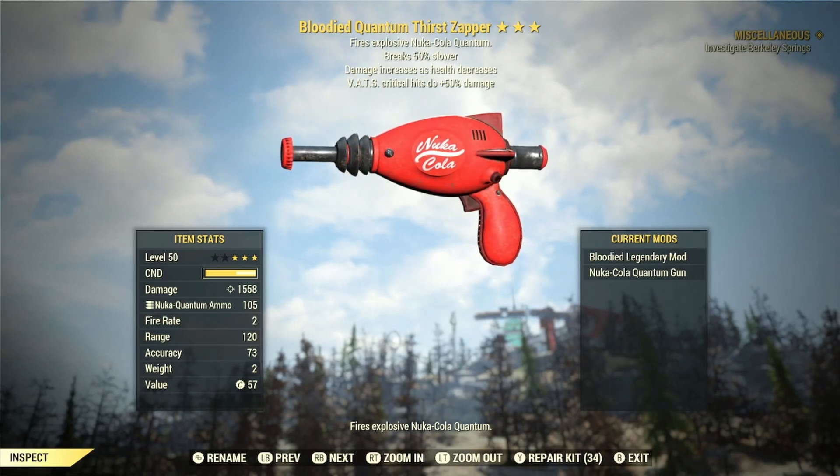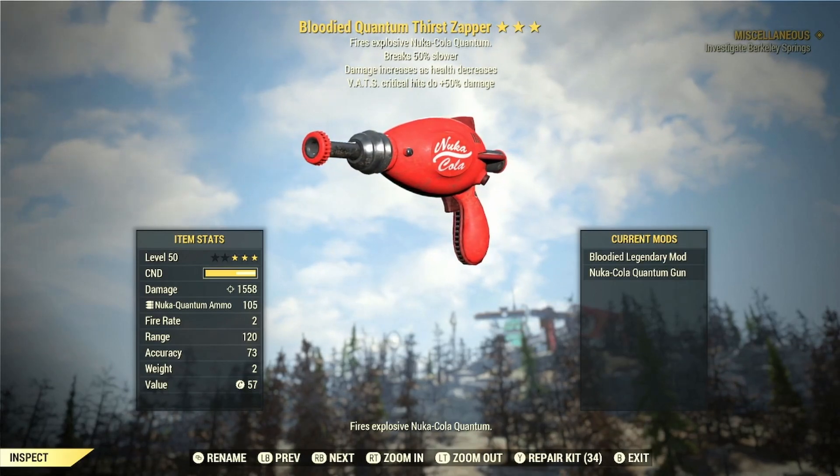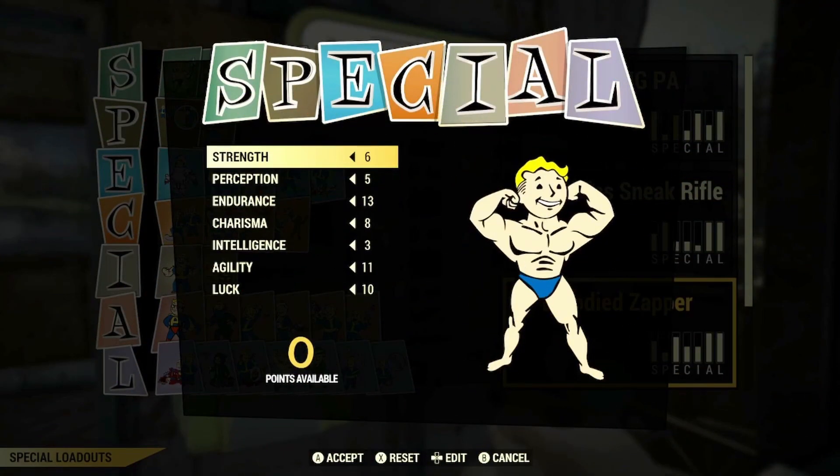And to quickly note and clear up any confusion on this: no, you cannot roll a 2-shot variant of this weapon, as the 2-shot legendary effect is not available with the Thirst Zapper. Now let's take a look at the special stats and perk cards for this build.